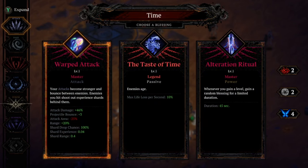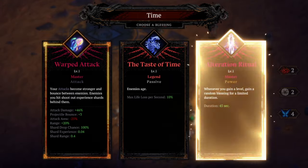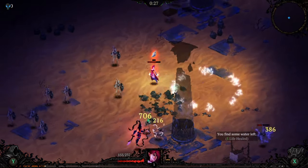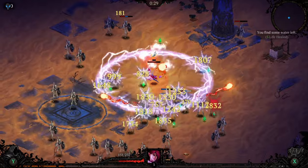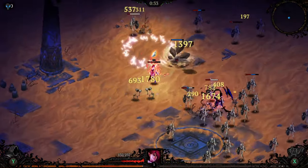Here we've got Time, so we're going to take the Alteration Ritual here. Not really interested in the Taste of Time — we'll get into that later. Right now we're going to take Alteration Ritual because we want Time; we want the Vortex Dash. That's what we're looking for as our Dash in this build.